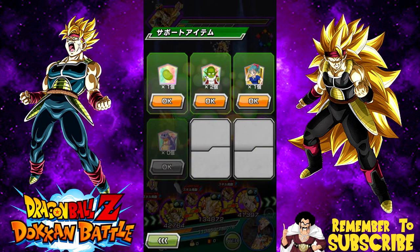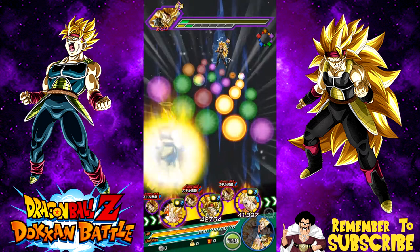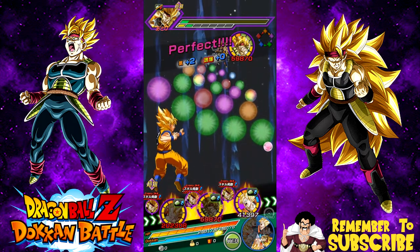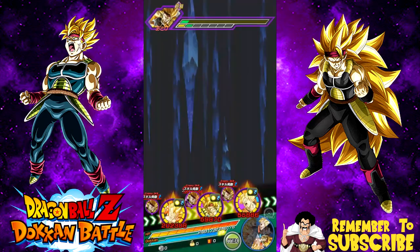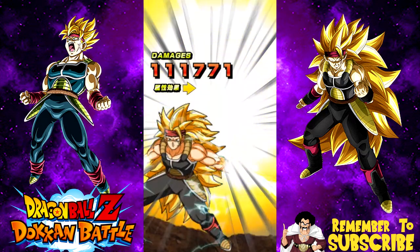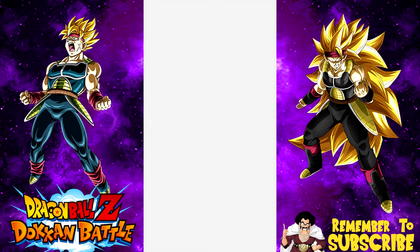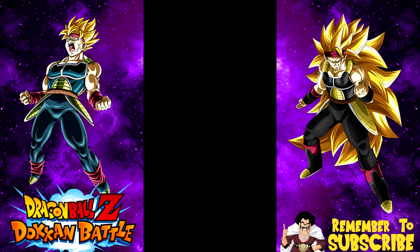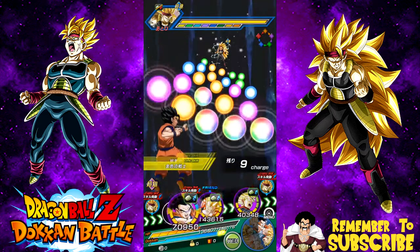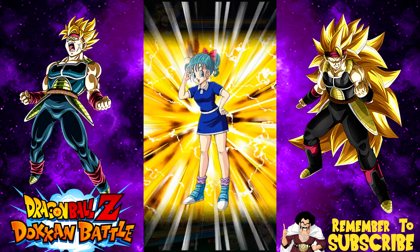We're going to use a Senzu Bean because the next round will be easier, and throw Gogeta up here to help take him out. One good thing: regardless of whether Gogeta finishes him, he'll get taken out at the start of the next turn. Wait — this one has a medium chance to seal, so his super attack might cause problems. Good, he didn't seal me! Gogeta should take him out; if not, someone else will clean it up. The Dokkan mode is going off, so we need to pay attention and collect orbs — the friend Gogeta may crit!